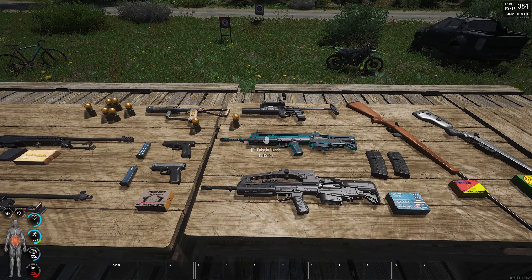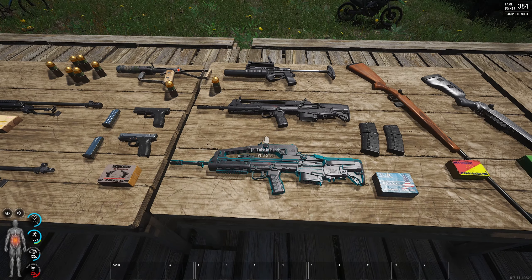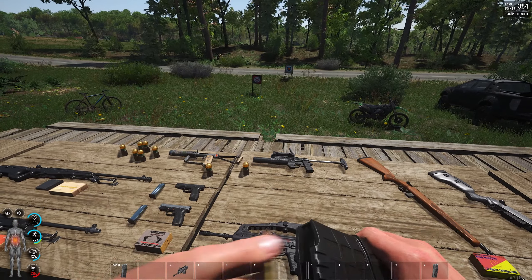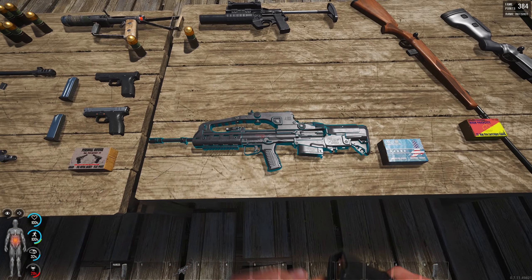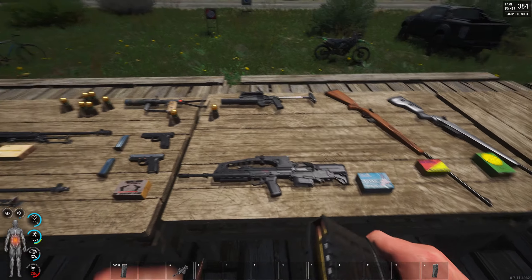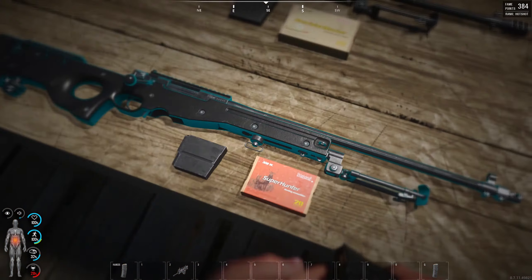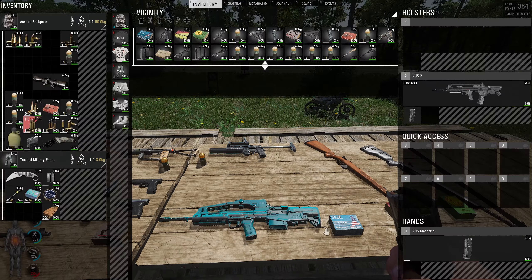Next, let's check out the VHS, VHS 2, and the CT — a similar range of weapons, both taking the same ammo which is the 5.56x45. Let's grab this and check out the animations — looks fine, lovely. Absolutely stunning. I do love these ammo boxes, I absolutely love them, they look wicked. All right, there we go, finished loading.